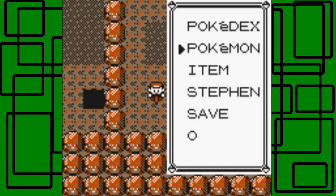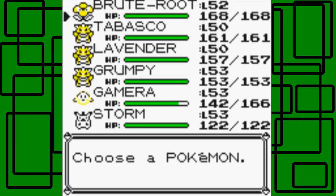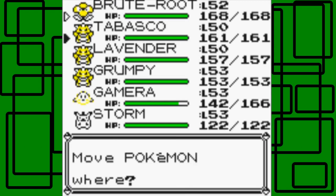I have Bruteroot up front. I think this terrain up here might have NidoKing and NidoQueen. At least that's what it was - a double battle with a female cool trainer and a male cool trainer. They teamed up and one had NidoKing, one had NidoQueen. So just in case, I'll put Tabasco up front.